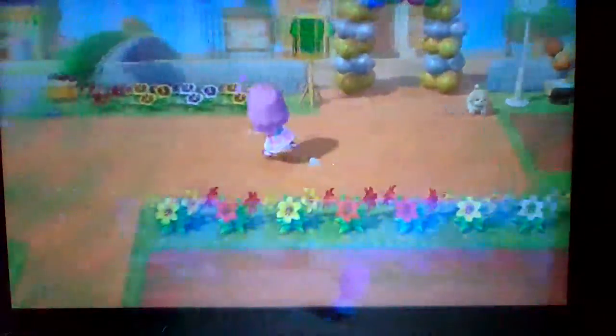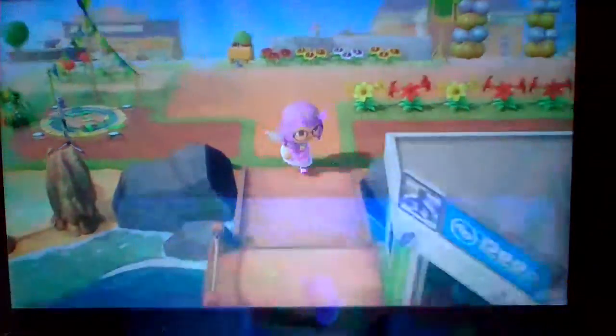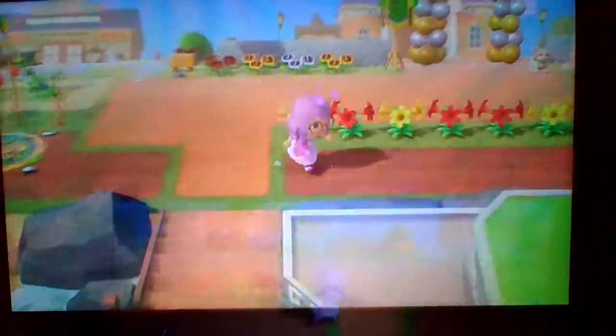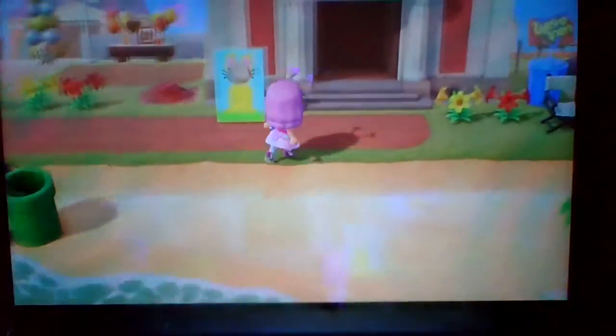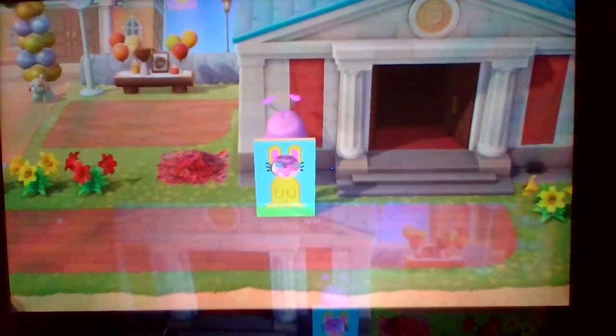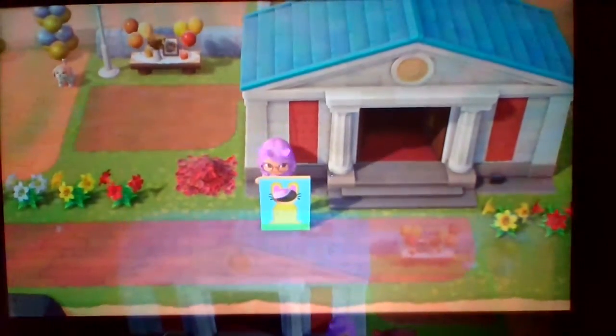Moving on, if we go down here, that's my airport — I have a green one. Then we go along here to the museum. We have this face cutout thing that you can look through.